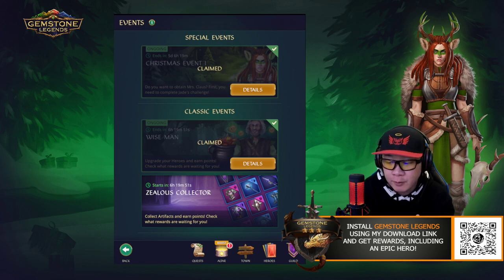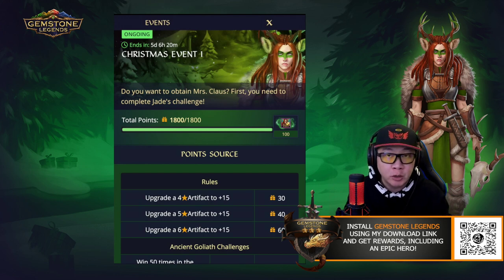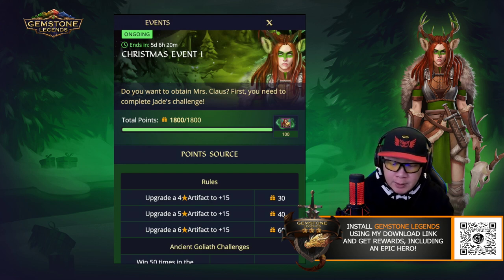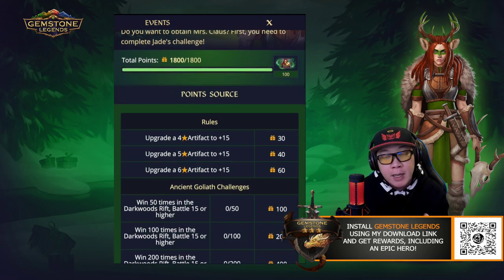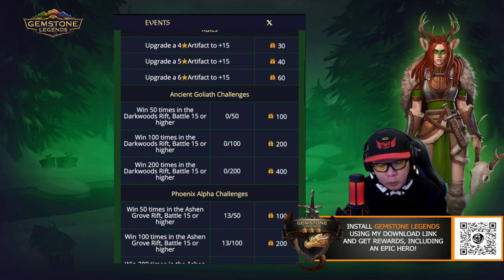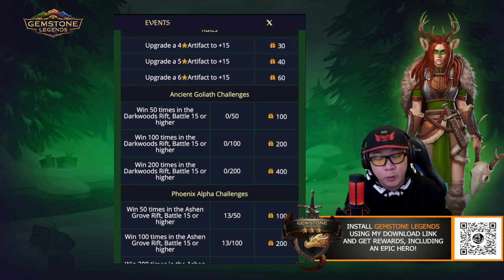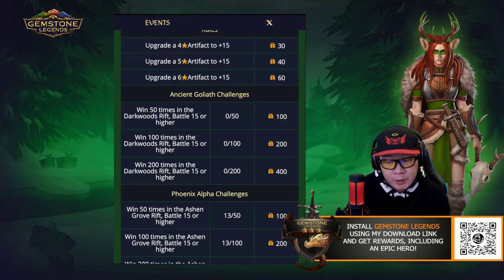This is the first out of the four possible events, and in each of the four events, you're going to be able to earn a different epic hero in the same family. In this first one, the way to earn this hero is to go through three different options to earn 1,800 points. The first one is to upgrade your artifacts to level 15, or to go through Darkwood's Rift and also Ashen Grove Rift. If you go through 200 battles for either of the rifts, you'll get up to 700 points total.